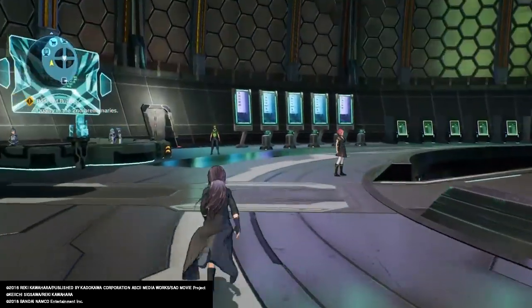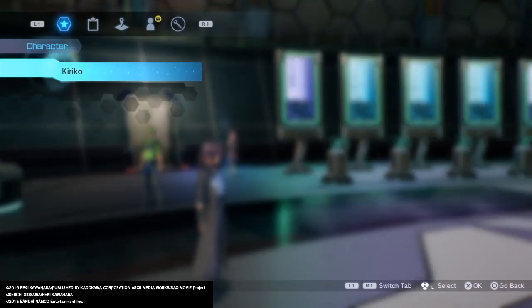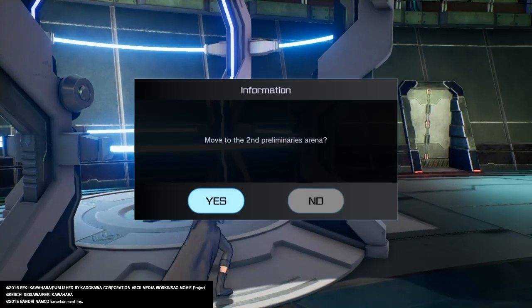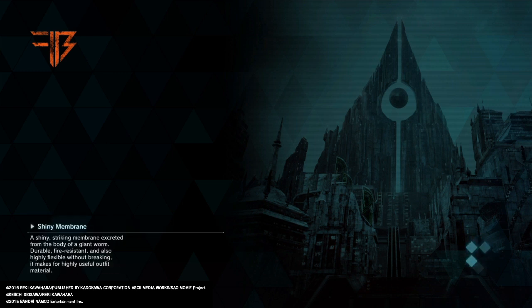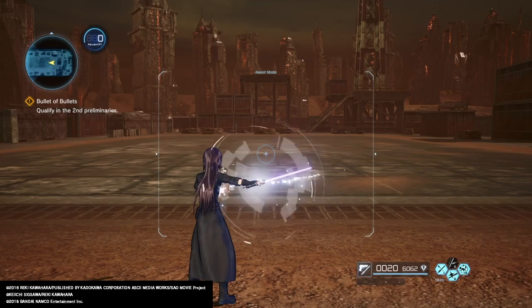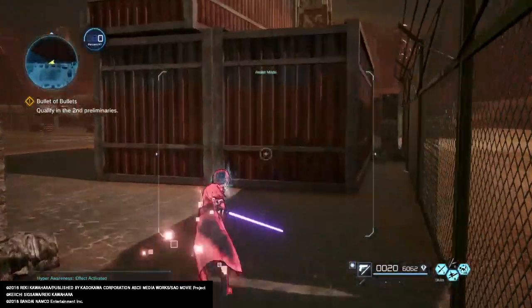Jesus, Kirito is so slow. What are your stats? You need higher agility. I can't even change your weapons — that's the worst part about it. It's not even like I would use an assault rifle, but he moves too slow for me. Because when I play this game, I'm usually the agility stat character. I get to run like hell. Sword barrier. Hyper awareness. And we switch back. I kind of want to use dual orbital, just because it's a fun skill to use.